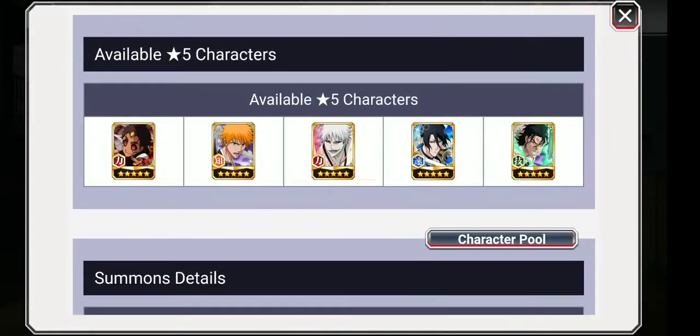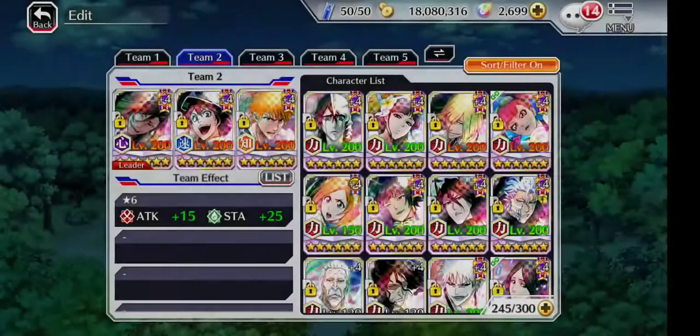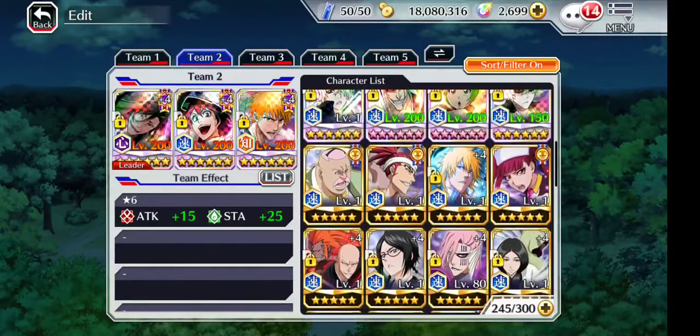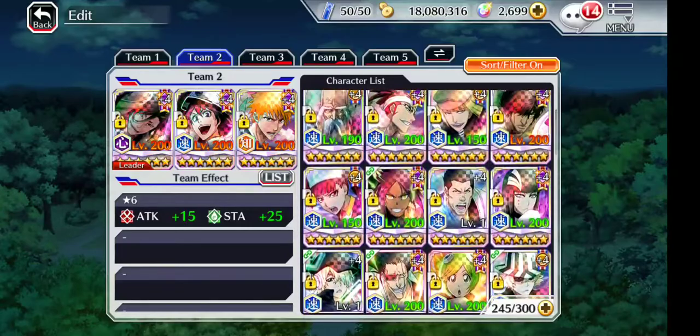I can use a mind stone or a special move source to get him 5 out of 5. Hopefully we can pull two dupes and use my special move source for him to be 5 out of 5 — what an amazing unit that would be. It's not even really summoning for Hikone, it's pretty much for Ichigo. And I have Byakuya at 2 out of 5 as well. Let me check — oh, I don't have him, so he will be new.